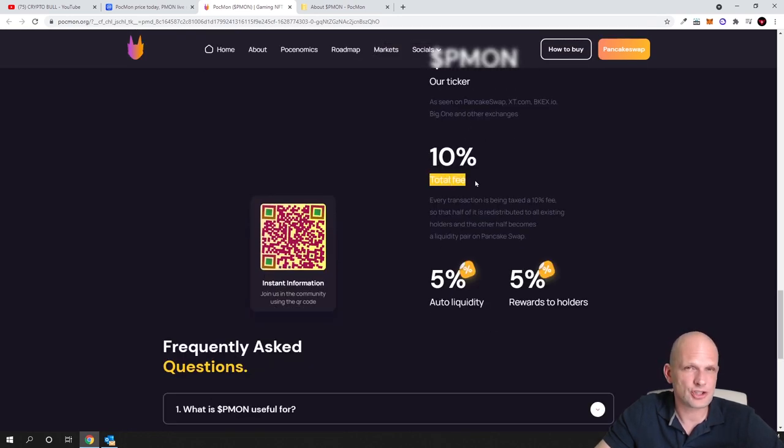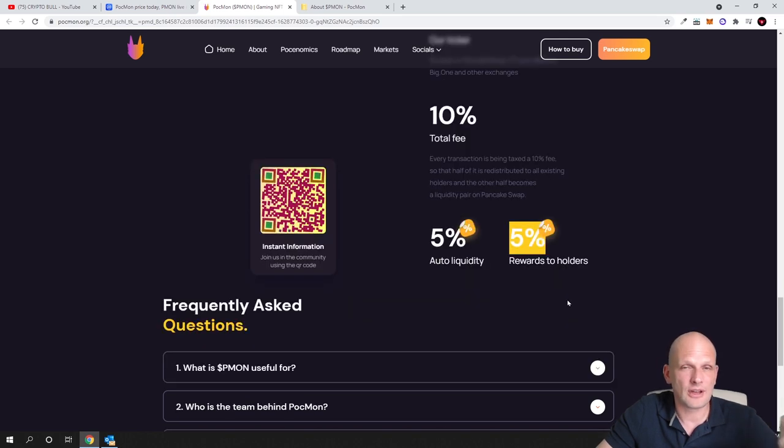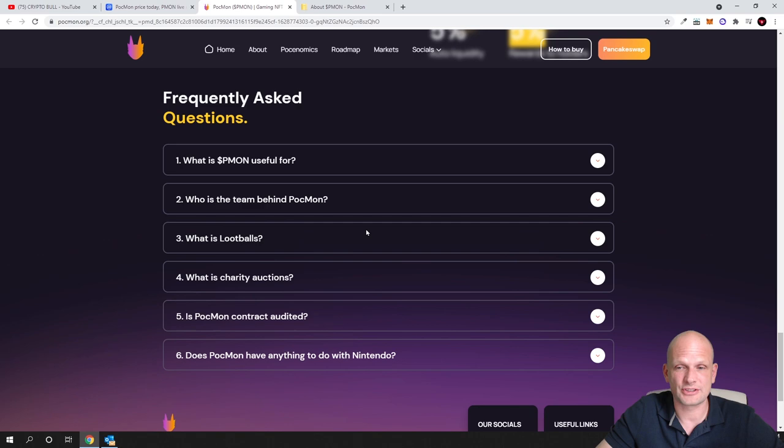The total fee of each transaction is 10%, whether you are buying or selling. This is beneficial for investors because whenever people buy, sell, or trade — for example NFTs — they pay that 10% fee. From that 10%, 5% is added into liquidity and 5% is added to rewards for holders. Anyone holding PMON in their wallet, without any staking contract, will receive 5% from each transaction happening on the PMON platform.